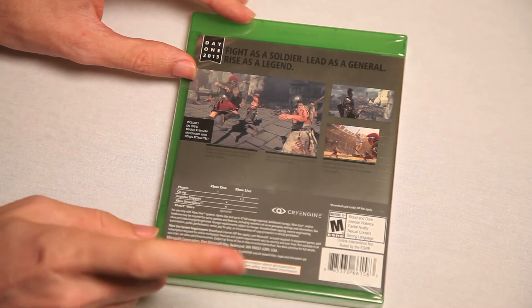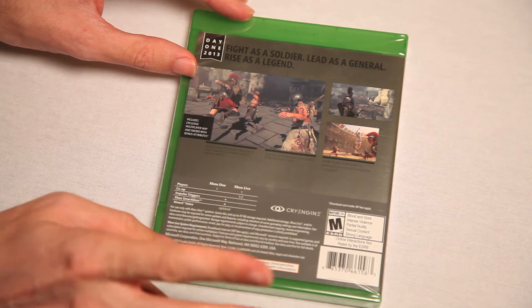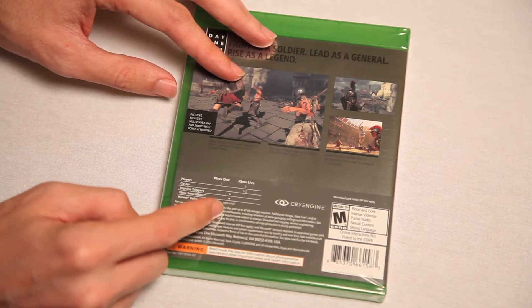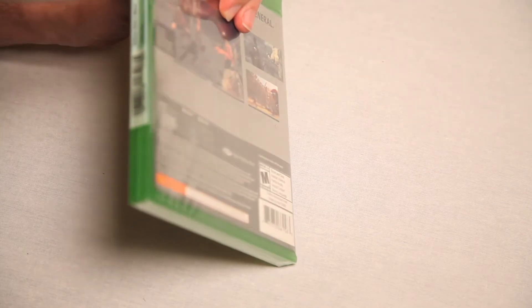And then we see the specs. One player. One player live co-op. One to two players. Ooh! Double it up. Impulse Triggers. Xbox SmartGlass. I don't know what that stuff means. That's weird to me. So what better way to open a game with a sword than with a knife!